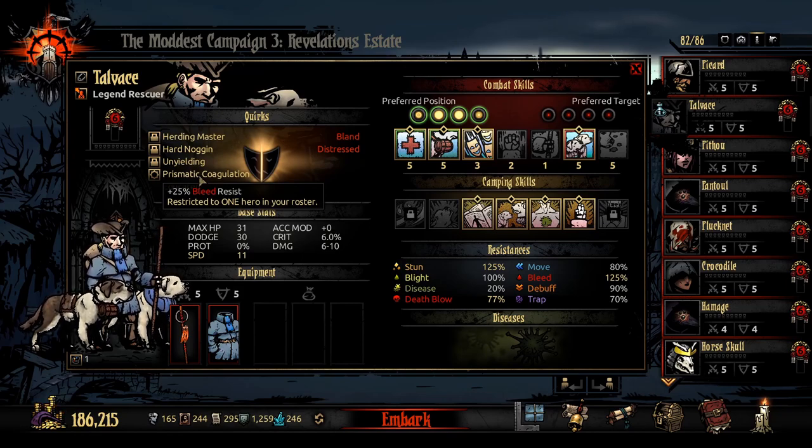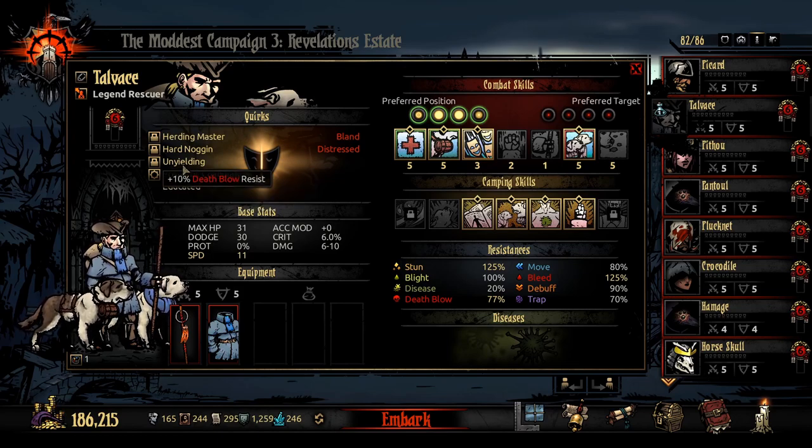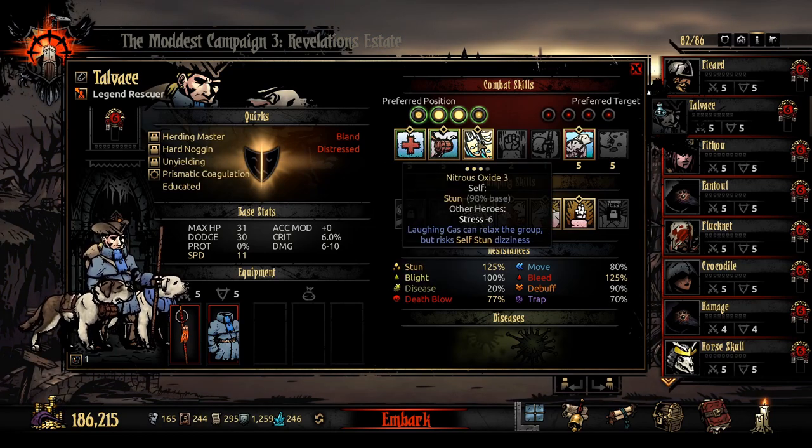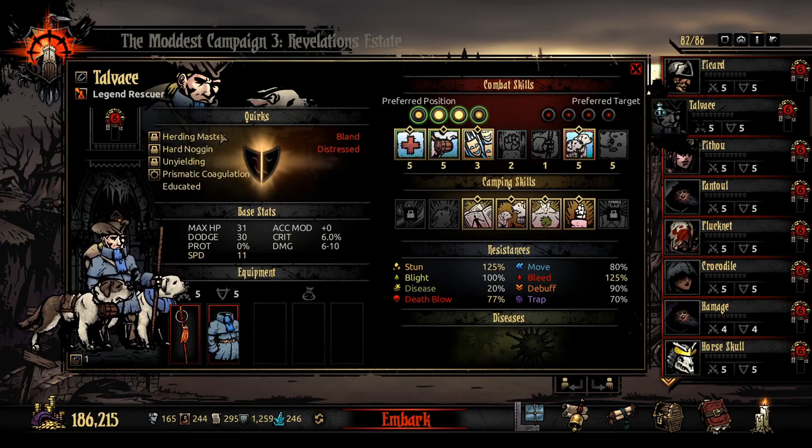Plus Bleed Resist — can't complain. You get Bloodless — great. The best quirk in the whole game is plus Deathblow Resist, because you just don't want to die. The one resist you need is Deathblow Resist. Hard Noggin is great on a Rescuer because he stuns himself. He's at 98% and 125 stun resist so he's never actually going to do it, and I get a decent stress heal.